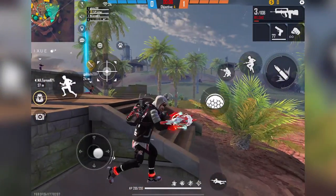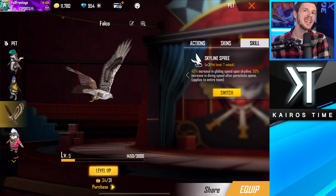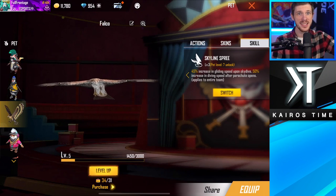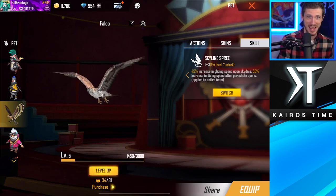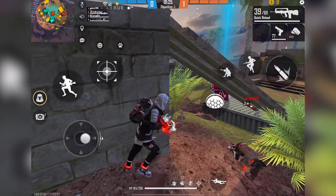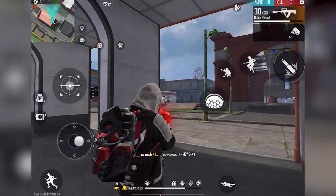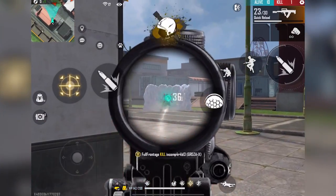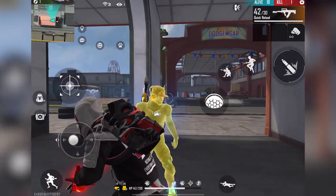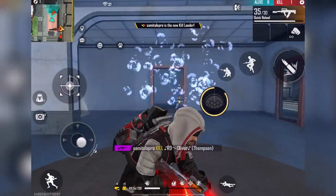Next is Falco's Skyline Spree ability, which increases gliding speed by 45% and diving speed by 50%. This is incredibly useful in Battle Royale, especially in duos or squads, because everyone on your team gets this buff. It's not particularly useful in other game modes, but for Battle Royale, this is a must-have ability.